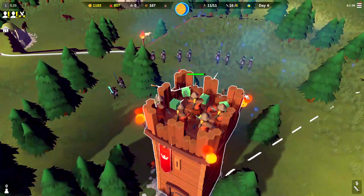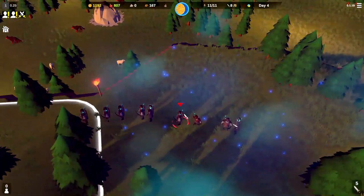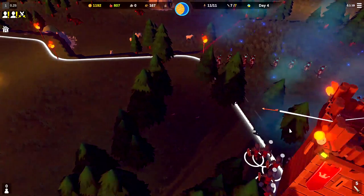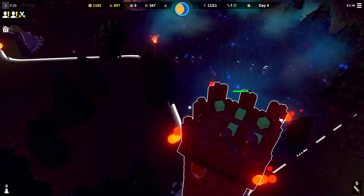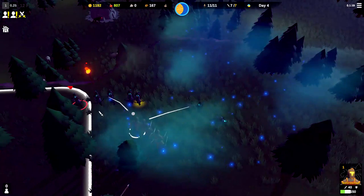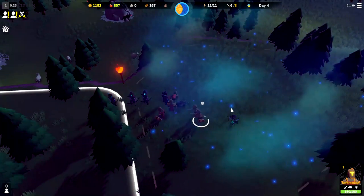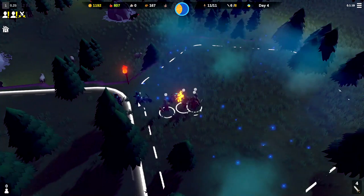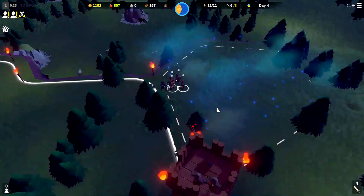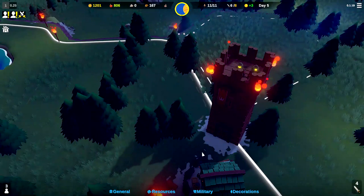We've lost four archers so far — four of our nine. Let's go ahead and get ready to charge this line of archers with our swordsmen. Seven archers down, so that means there are two left. Hopefully our swordsmen get there in time to knock out some of these archers. I think we're going to survive but we are going to lose a lot of our people. We've lost eight people so far — quite a few lost. But we survived the night and move on to day five.